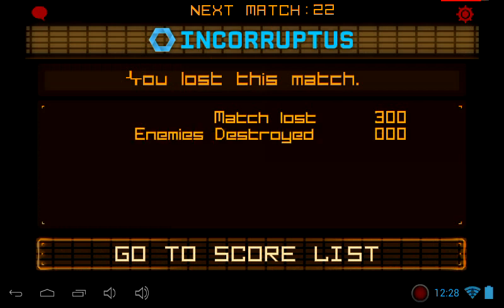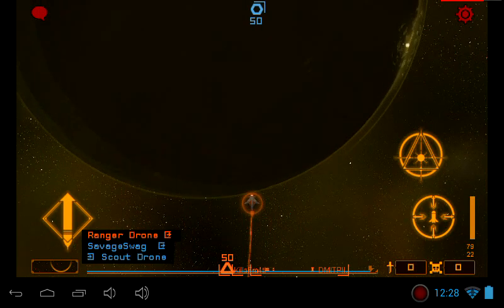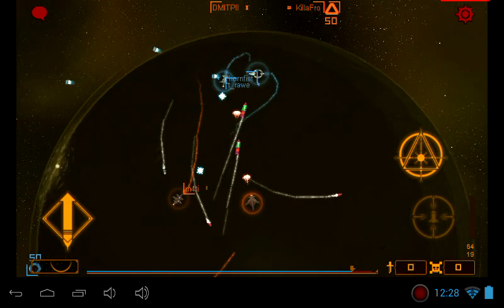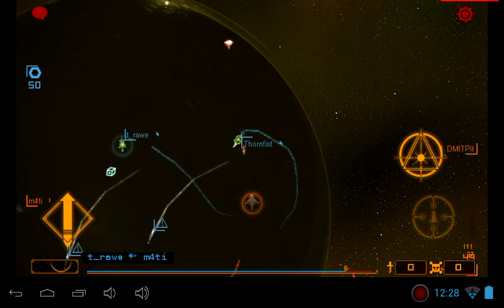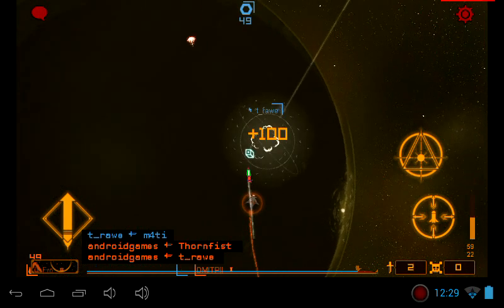Yeah, see we lost already — I didn't even get to play that round. There's one game mode where it's you and the other team, Omatron and Incorruptus, and it's both teams versus the Ares, which I believe are just aliens. We team up against them and those are robots — they're bots, not actual people. So you can get a lot of kills in that one, but I'm pretty sure that's more for when you're new. That's something good to play.